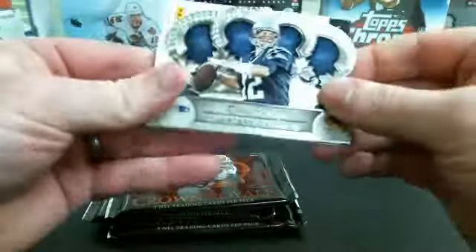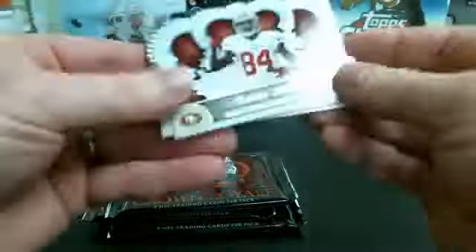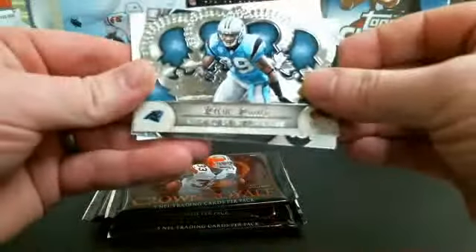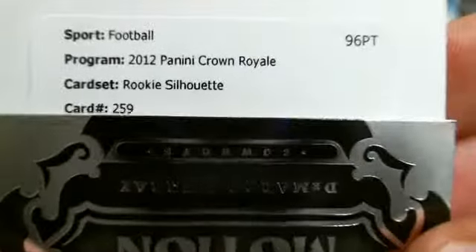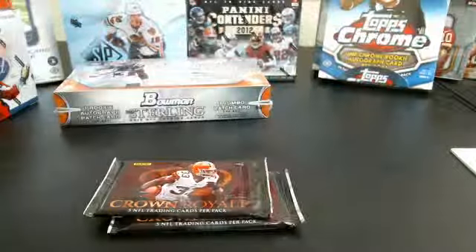We have Tom Brady Redemption. Nice looking Randy Moss. We have out of 149, Steve Smith. Marco Murray Redemption. Ricky, 259, Colby Fleener. Good job on that Mastery.